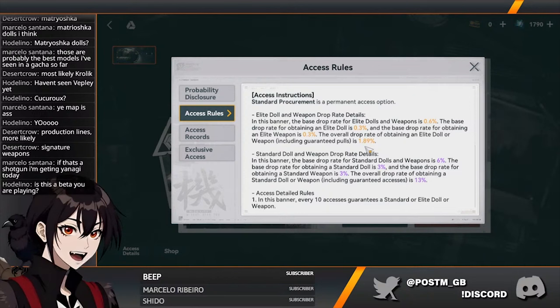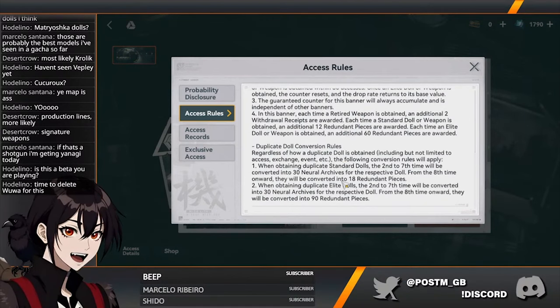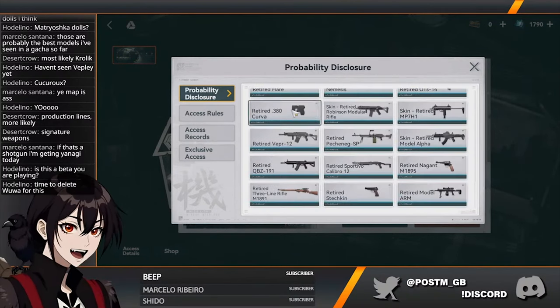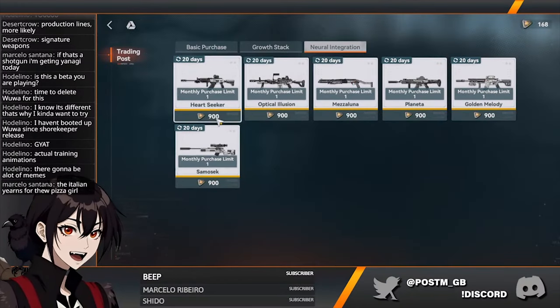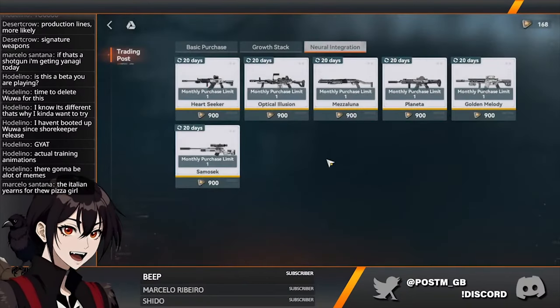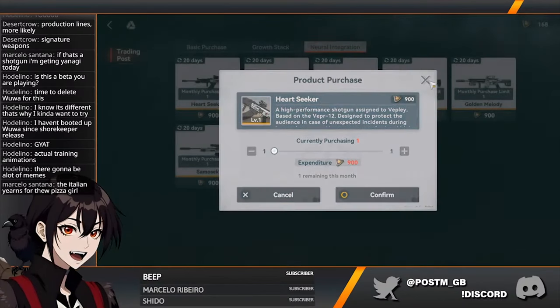Very similar to the Hoyoverse games — you kind of need to get to the pity in order to get the item you want. This might just be for the standard banner, so the guarantee you get is one of these 12 items. I would very much like to see the same thing capped for the unit banners. You can buy the weapons for 900 points, so even if you don't get them from the gacha, eventually you can get your crit rate SSR weapons from here.